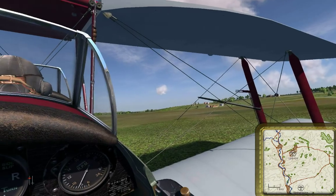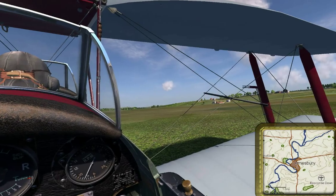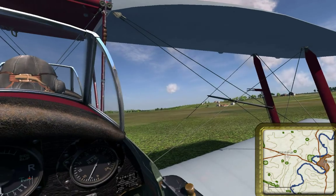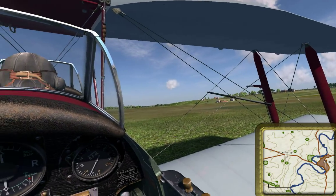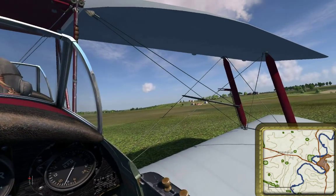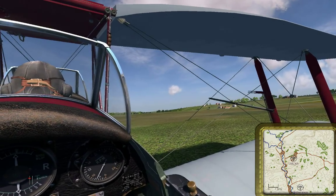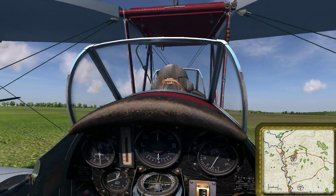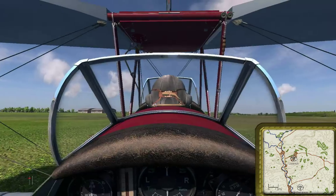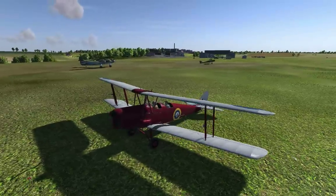We're going to depart Upavon, head south down to the town of Amesbury. Once we get to Amesbury, a couple of miles west is Stonehenge — very helpfully marked on the map. We want to go there and just do some sightseeing, fly around it a couple of times, and then return back to Upavon and land. That'll be our training in this beautiful Tiger Moth. It really does look cool.